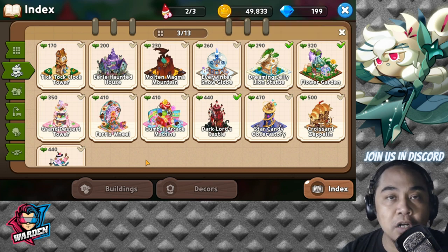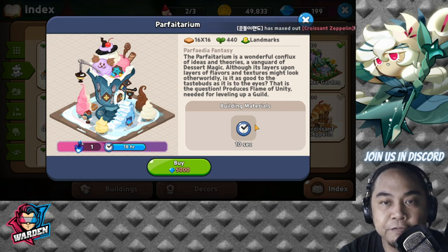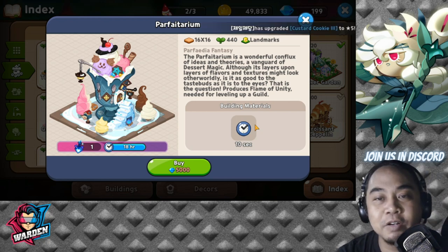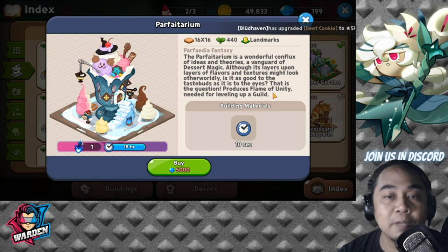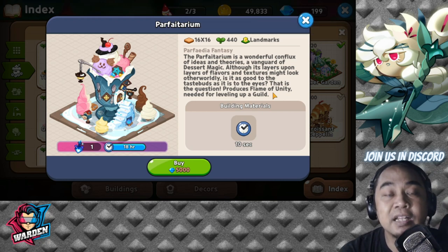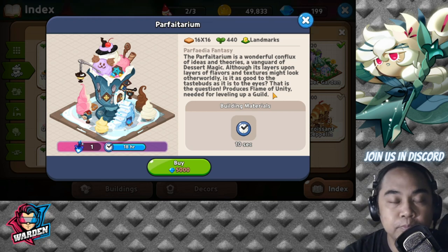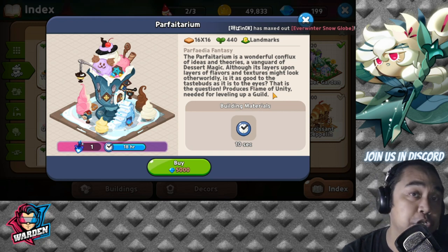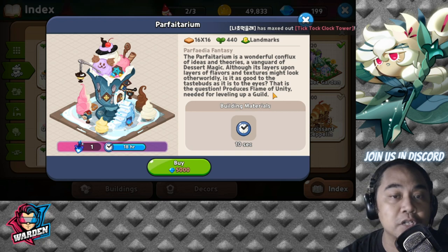We start off with the newest one that has dropped for your guild — the Parfaetarium. It's a wonder conflux of ideas and theory. This one gives you unity and produces Flame of Unity needed for leveling up a guild. For those of you who want to contribute more to your guild, this is actually a good investment if you've already purchased the others. This would come in as your secondary or tertiary landmark — probably the second or third last thing you'll purchase.